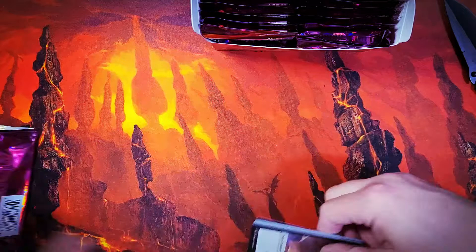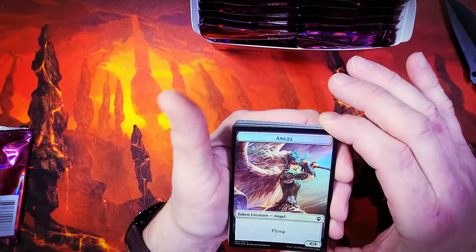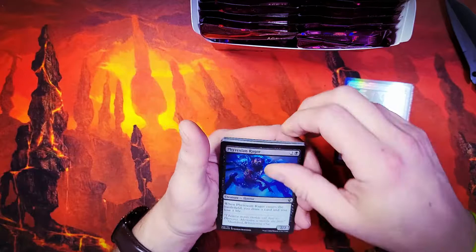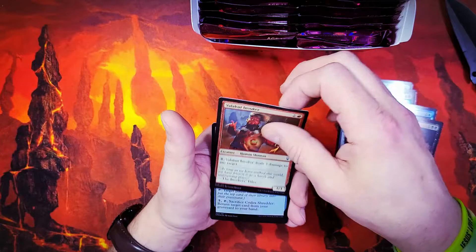Look at that gorgeous flying angel token — really cool grid pattern in the foil. We've got ourselves a foil Filigree Familiar, that's a popular one. So is the Phyrexian Rager — absolute gorgeous cards. Fall from Favor, Monarch, great card. Foil Murder. Valakut Invoker. And our uncommons.